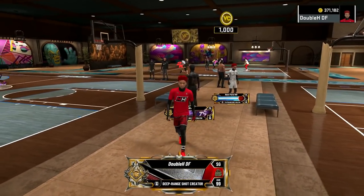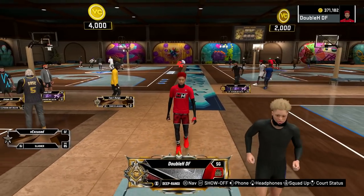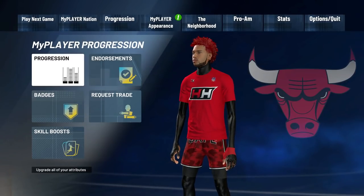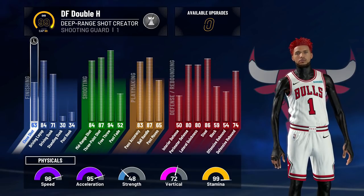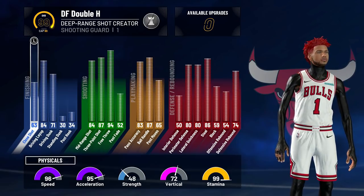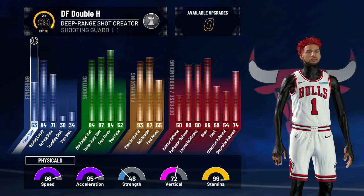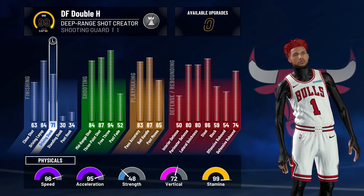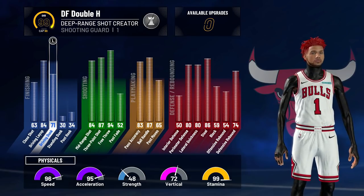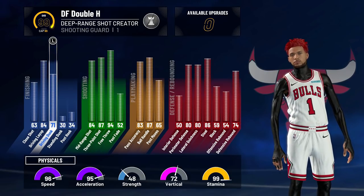Here is my build — it's called the Deep Range Shocker. I'll show you the jump shot, dribble moves, badges, and how to make the build. At 99 overall the stats are: 96 speed, 95 acceleration, 72 vertical, 99 stamina. With Playmaking Takeover my speed goes through the roof — basically 100 speed. For driving I get park dunks, so I can equip Showtime and get those Showtime dunks, especially with the extra legend badges. I get an 84 driving layup.